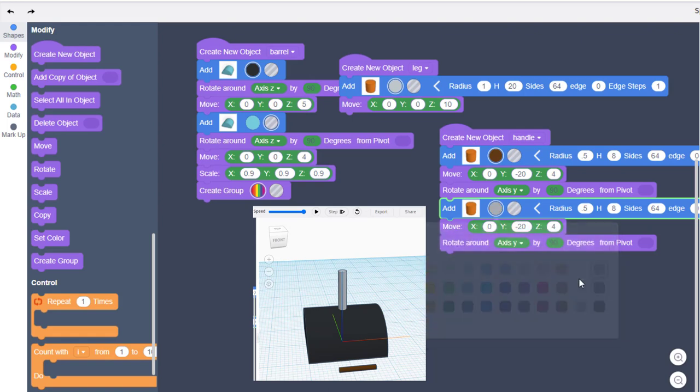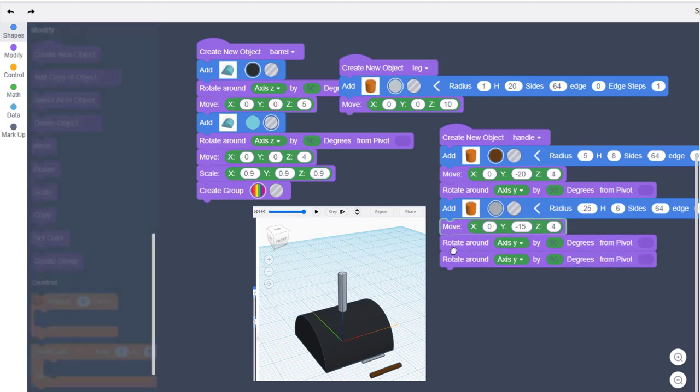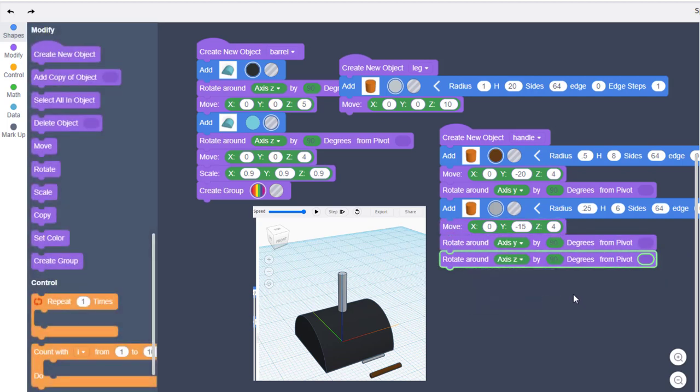For the connectors we're going to make these out of metal, so let's pick gray. We're going to change the height to 6 and the radius to 0.25 so they're smaller. If we hit play it moves out to the same spot and we can't see it, so let's change Y to negative 15 and hit play. Now you can see our little connector. We need to rotate it again — let's duplicate our rotate and this one rotates around Z.